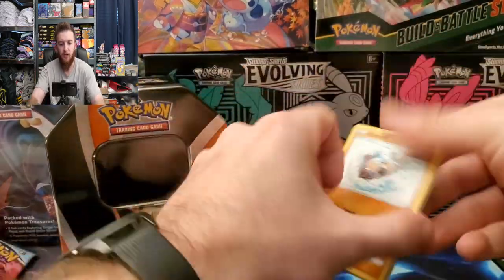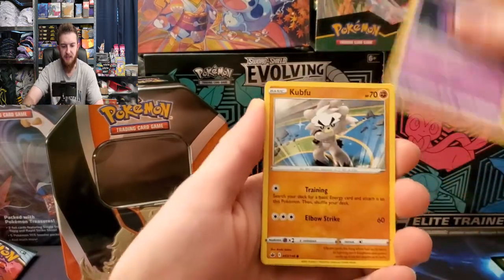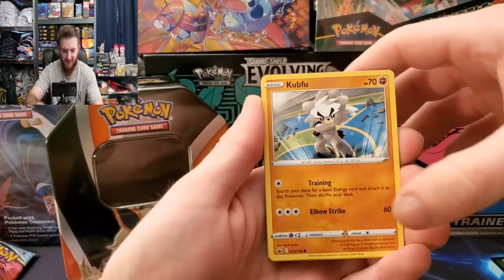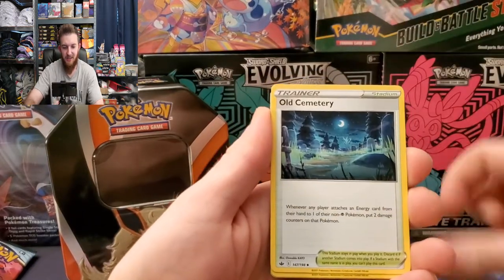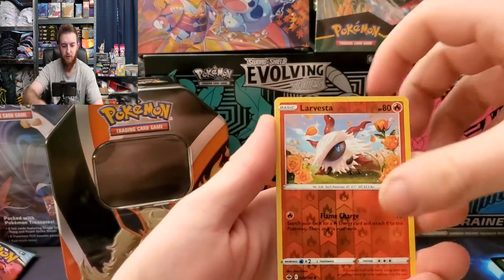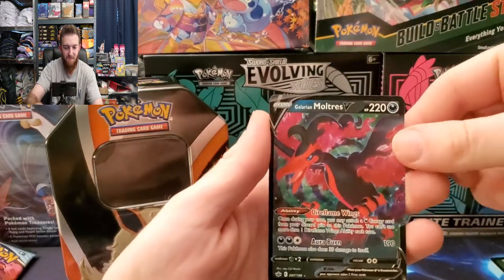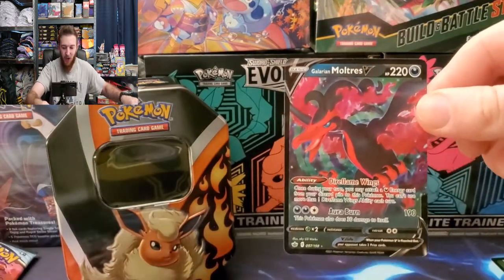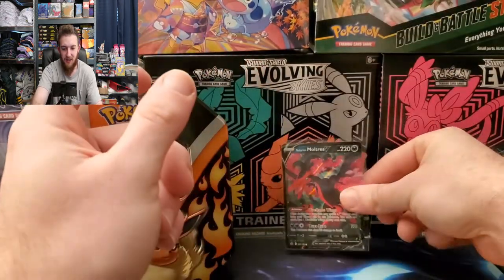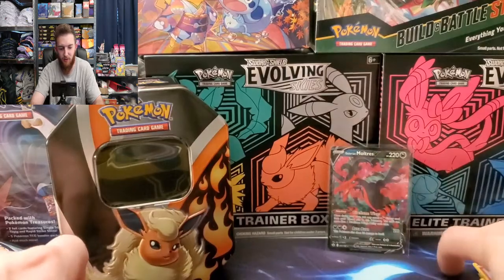Next up is Chilling Reign. Let's see what we get: Rockruff, Shuppet, Castform, Gastly, Kubfu, energy, Old Cemetery, Dino Trill, reverse Larvesta - oh, Galarian Moltres V! Let's go! There we go, Galarian Moltres V, very nice pull.